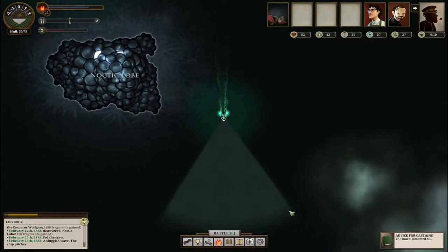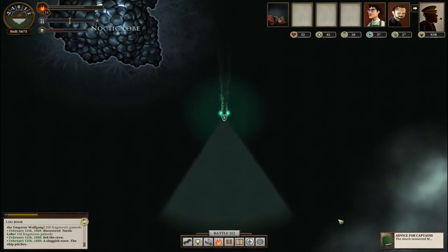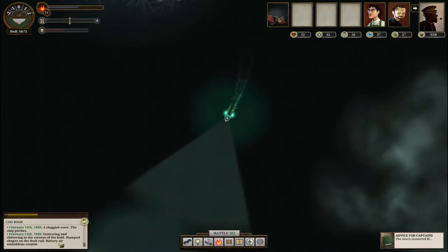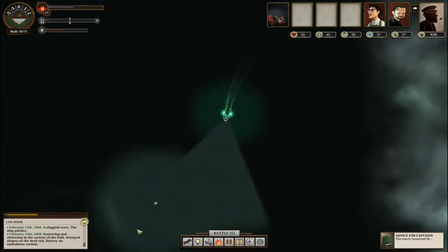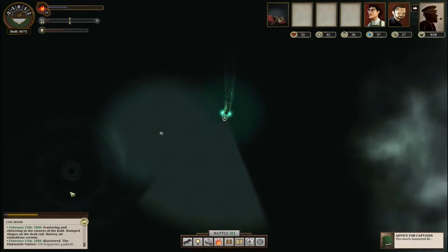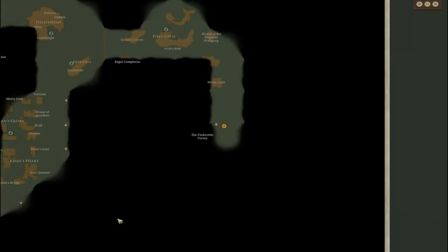I once injured my noctic lobe and sat down for days. The ship pitches, bells are always scary. So far there's nothing out here, just a bunch of fog - don't really want to go in. There's something called Bolden's Vermin - okay, this looks like another whirlpool. No big deal. It has a name: the Think Noddle Vortex. How about that!